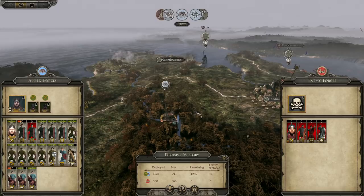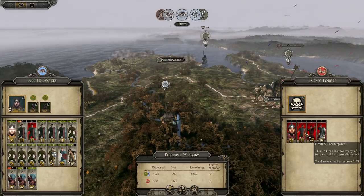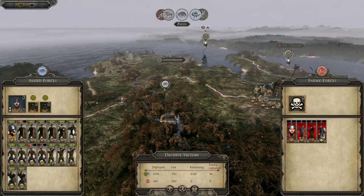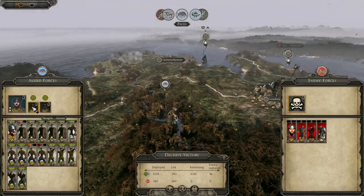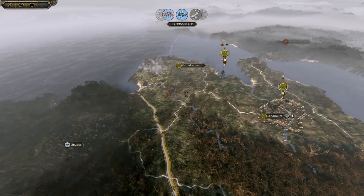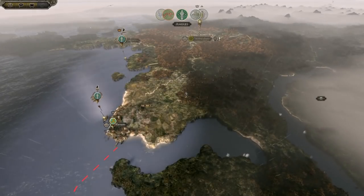The faction that appears when you get rebels in Britain is obviously Britain, but it's like a Roman Britain reemerging because they have all the cohorts and Roman type units, rather than being like the Picts or Caledonia which are barbarian type tribes - so that's interesting. We'll replenish - we lost a few men. Don't you dare go take Corinium! Get out of my land - or I will claim my vengeance. Don't make me go Liam Neeson on you - I will look for you, I will find you, and I will kill you!